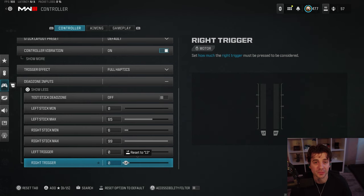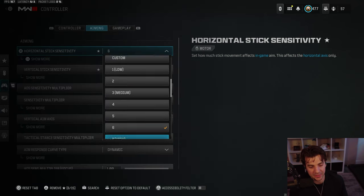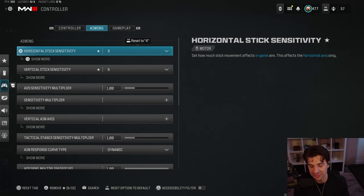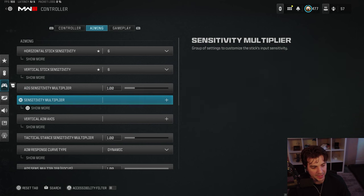For horizontal and vertical stick sensitivity, in the CDL most players use six/six. Selium uses eight/six or nine/six so he can swipe left and right effectively. Most Phase players play on six/six — it helps you be consistent with shooting from the hip, while ADS, and with recoil control. Six/six is probably the number one picked sensitivity among most pros.